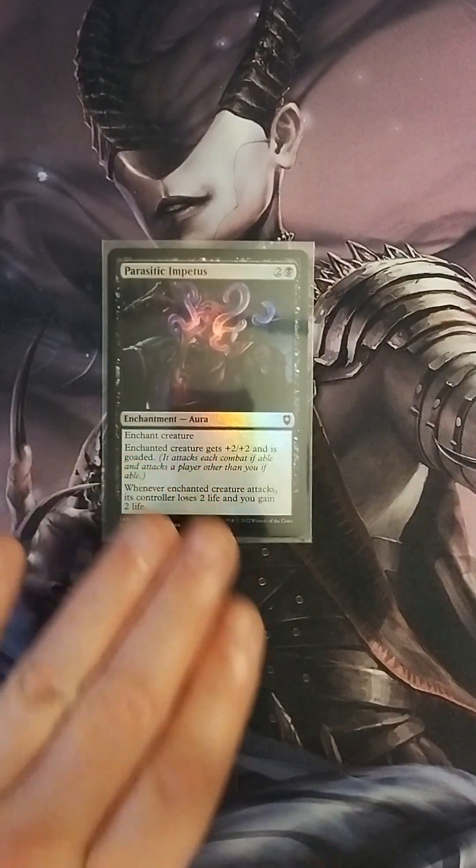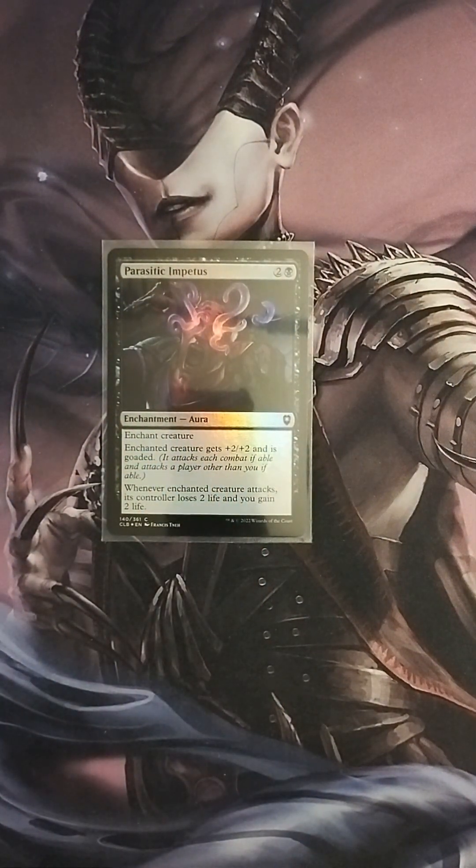We also run Parasitic Impetus, similar to Shining Impetus — it goads an opponent's creature, and whenever the enchanted creature attacks, its controller loses two life and you gain two life. That's free life gain for yourself.